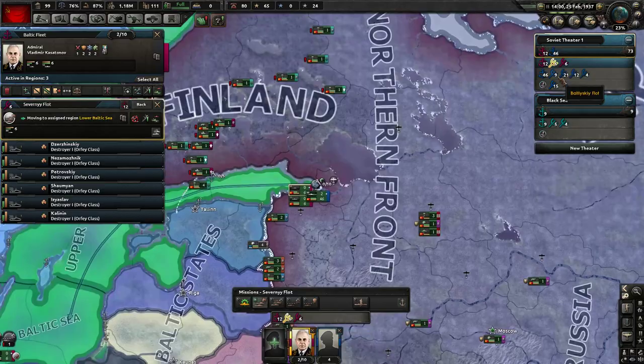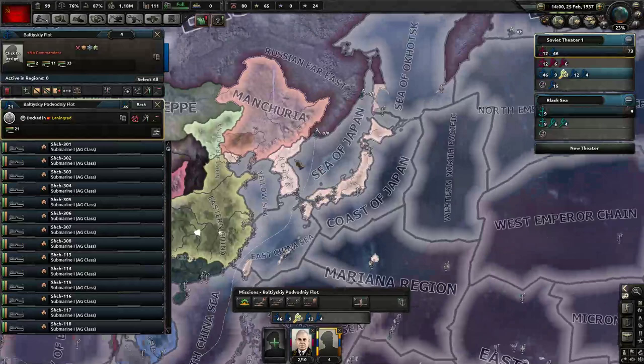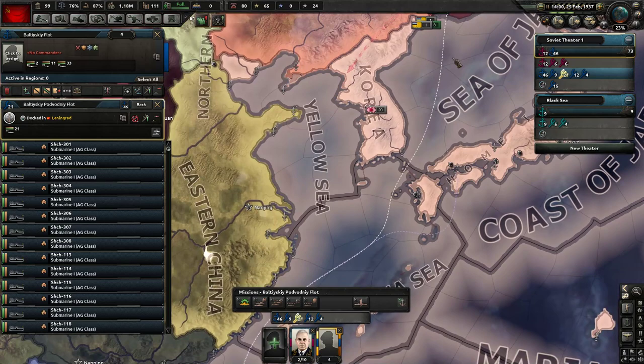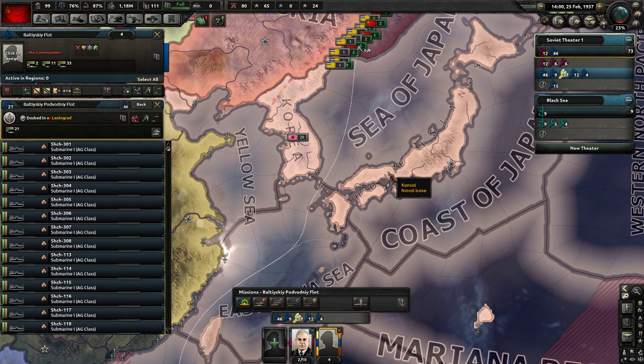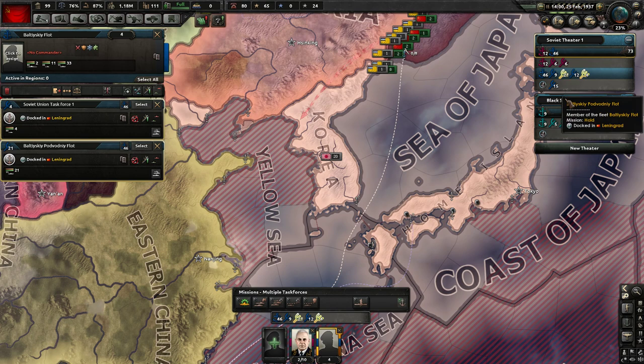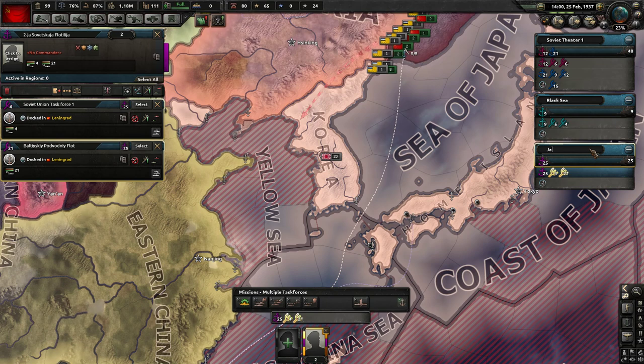We'll rename one to Black Sea - that's going to be okay. We don't have anyone out in Asia, and maybe we'd want that - we know there might be some trouble with the Japanese. So we might want a presence guarding in the Sea of Japan, maybe the Yellow Sea and East China Sea. What if we got submarines over here to prevent any reinforcements from mainland Japan? We're going to take four destroyers and the stack of 21 submarines and make a new theater - the Japanese theater.